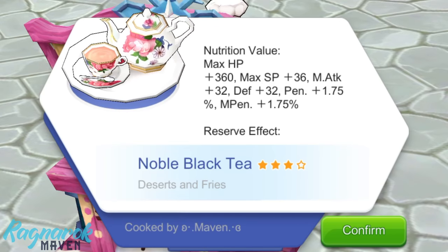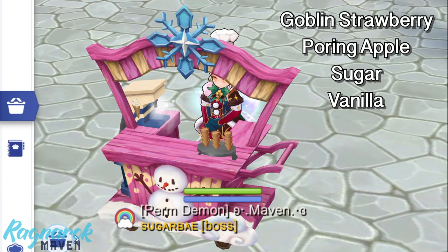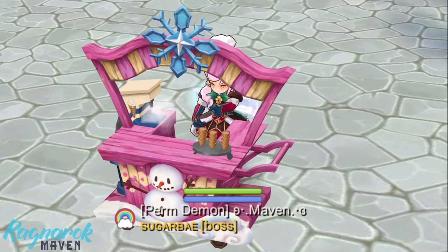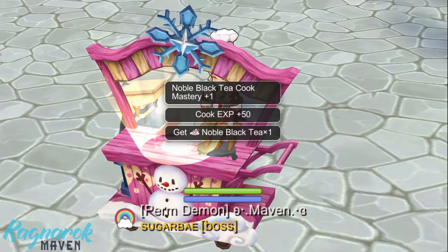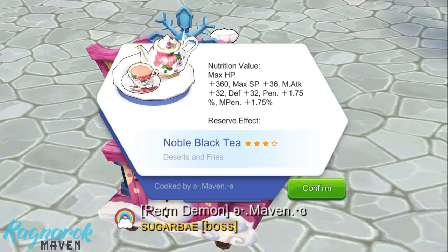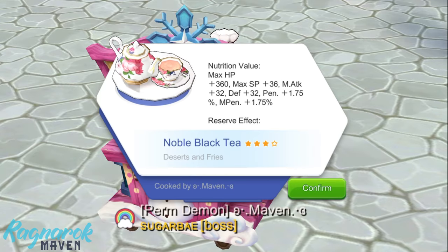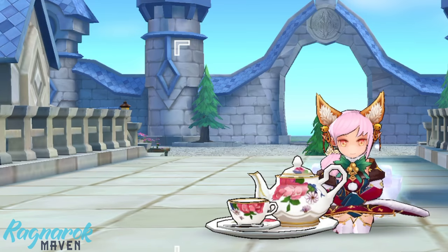Next, we have the noble black tea. You would need the smoothie cookware and the following ingredients: goblin strawberry, pouring apple, sugar, and vanilla. Instead of cast delay reduction, this food features added magic penetration, which means our magic attack will ignore a certain percentage of the target's defense and deal more damage. Drinking this tea before farming will give plus 32 magic attack and plus 1.75% magic penetration. At 6 stacks, we'll have a total of 192 magic attack and 10.5% magic penetration. The only rare ingredient in this recipe is the goblin strawberry.